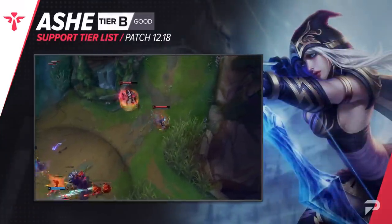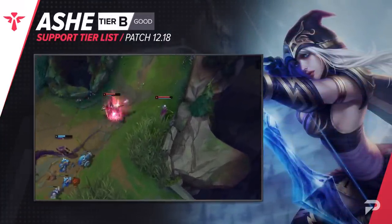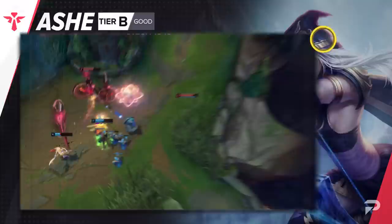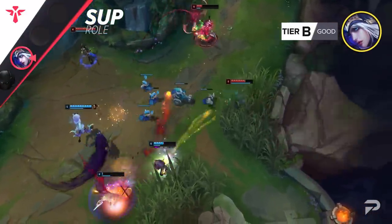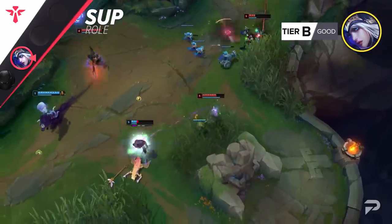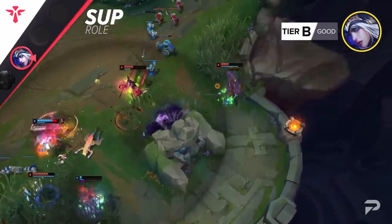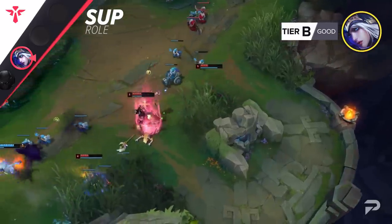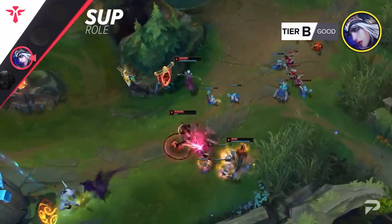Ashe support is another champion we're demoting to the B tier. In theory, everything about Ashe support sounds good — she has pretty strong poke and good DPS in the early laning phase. Her ultimate gives a way to force all-ins and help set up jungle ganks, and her Hawkshot utility gives your team a lot more info on the enemy jungle. Out of lane she's just a pick machine with her ultimate having such a low cooldown. But the stats don't lie — she's still a decently popular pick but still has a pretty mediocre win rate.